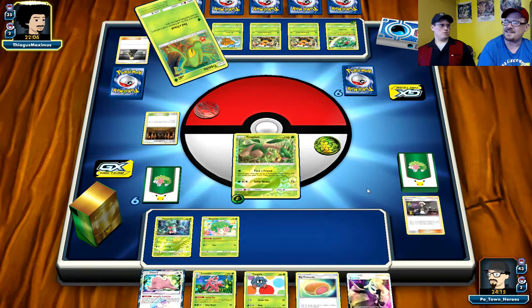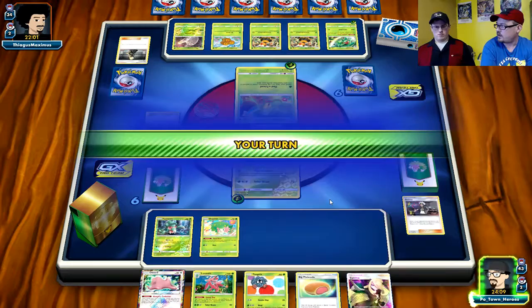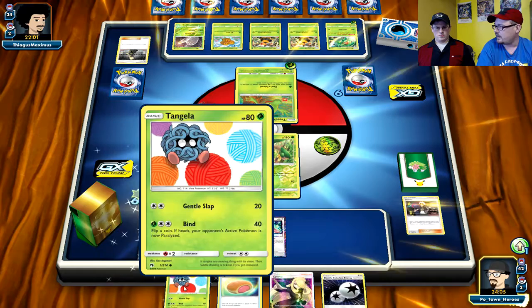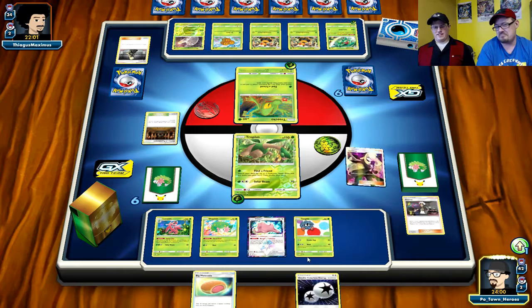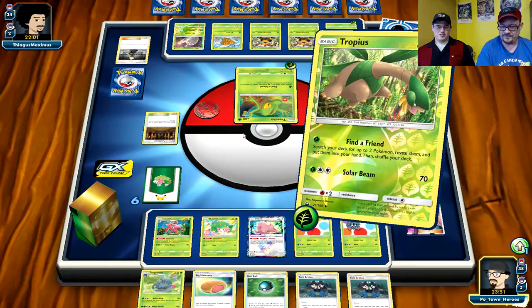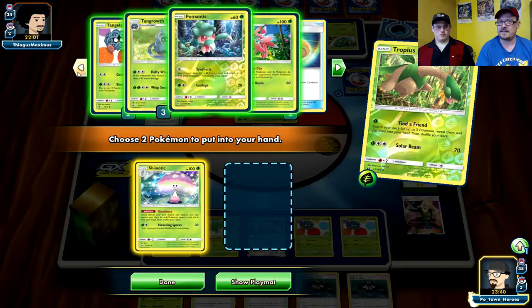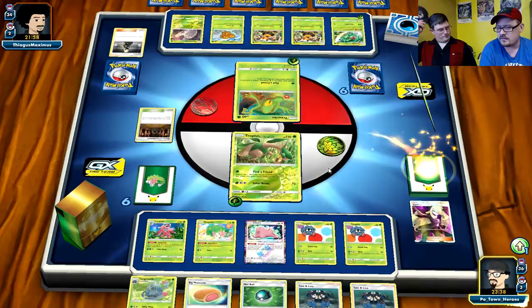Hardly anyone's running a Ribombee list, hardly anyone's running a lot of the smaller decks that take a lot of time, effort, and thought process to fulfill. They don't tend to get much play because it's just easier to go with established stuff. Why build up a Slaking that only does 130 when you can do a Buzzwole which is a basic and can hit even harder even faster?